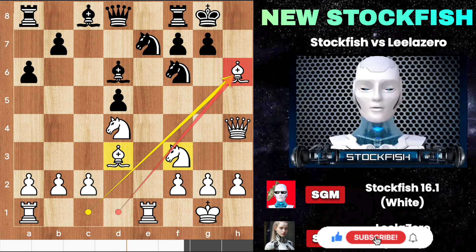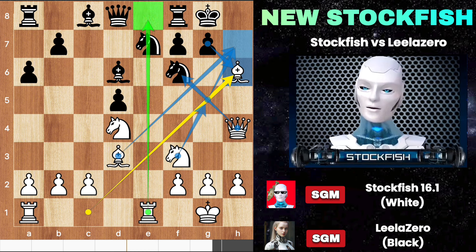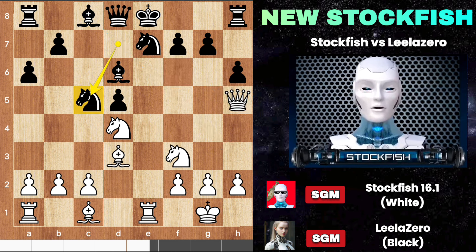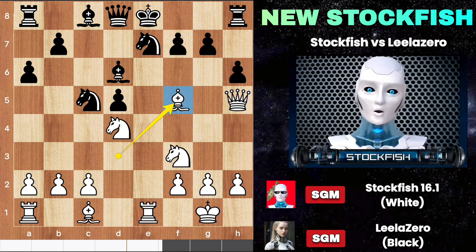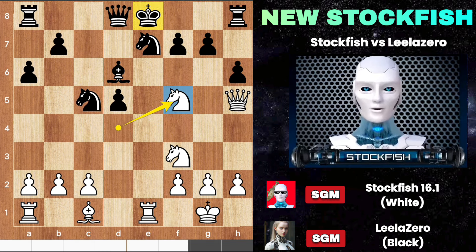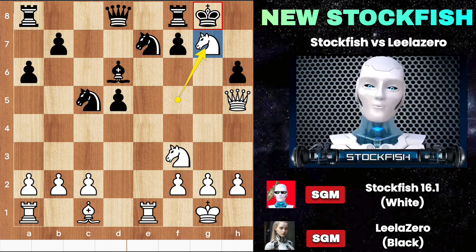This bishop sacrifice is natural — you are attacking the f6 knight, and the bishop and knight have a good combination to attack on the kingside along with this rook file. Black's position will be poisonous. But Leela played knight c5, removing one of my attacking pieces. Bishop f5, and many of you might think of capturing the bishop, but after takes, the g7 pawn and bishop are both under attack. Castling is the right move, as I can capture the g7 pawn — in chess, every impossible move is possible.